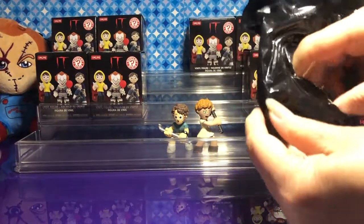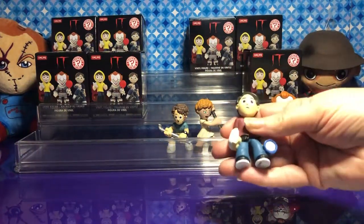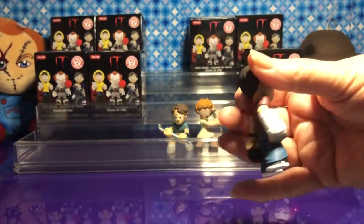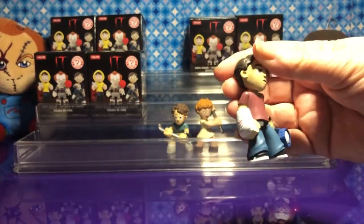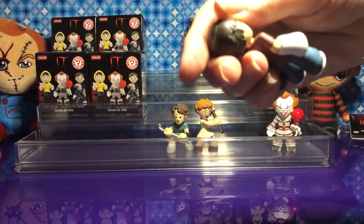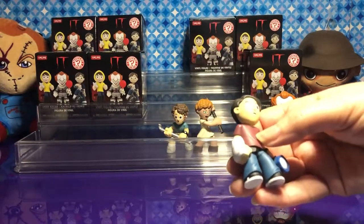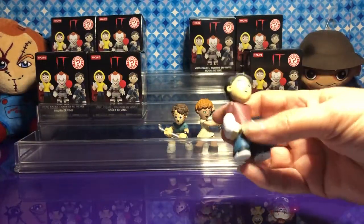I wonder which one you got now. Oh, look — Bill! We have Bill. Georgie's older brother. So what is that in his hand? Oh, a flashlight. And he has writing on there. Is that a cast? It says 'Loser' first — so it used to be a lover. It says loser and then somebody changed it to lover. He looks really good. You can see the details on this watch.